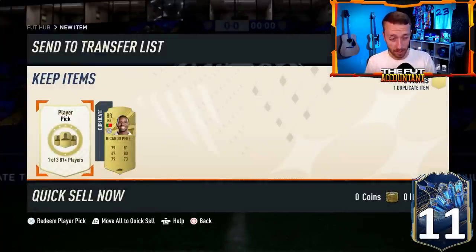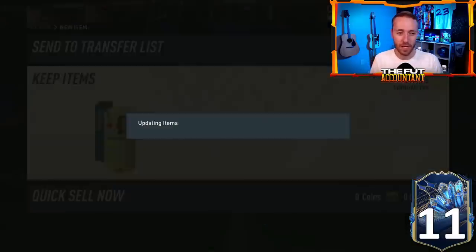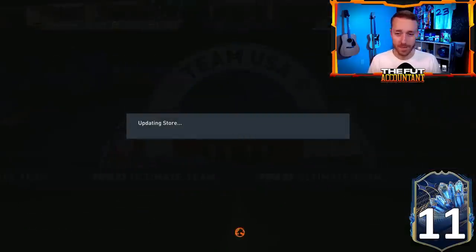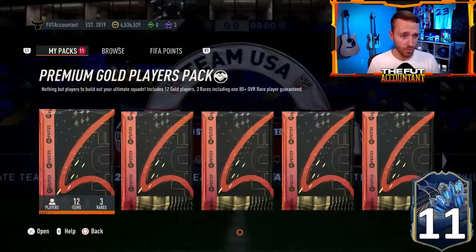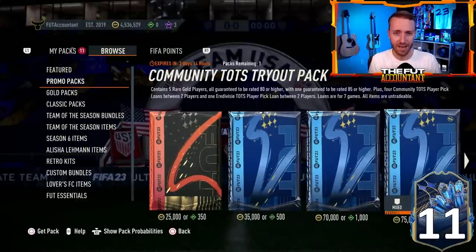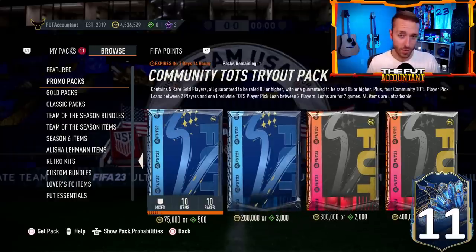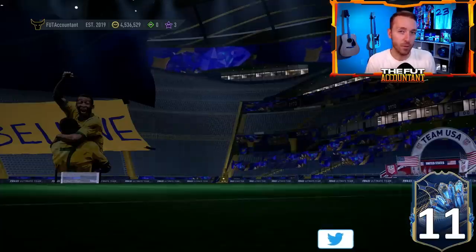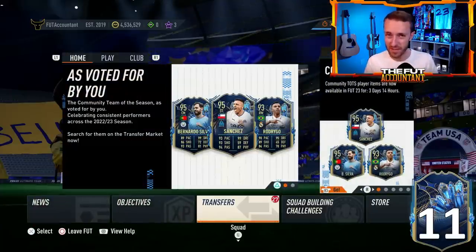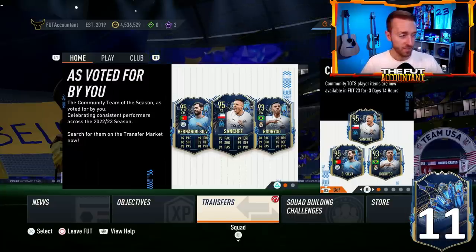The rest of the fodder market: 86s are 11K, 87s are 14K — down horrendously. I think it's a lot of weekend league supply plus the many packs in the store right now. There's TOTS hype, people are opening tradable store packs and weekly rewards every day. There are SBCs to do, but not that many insane SBCs simultaneously — that's why fodder prices are moving the way they are.